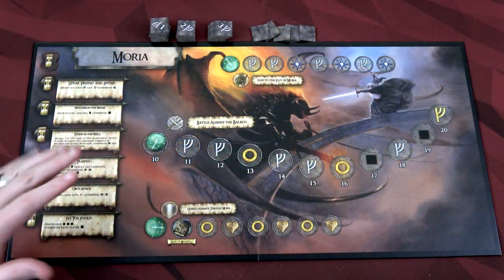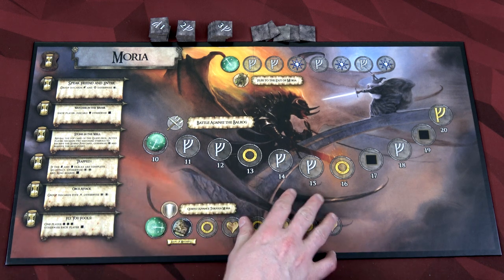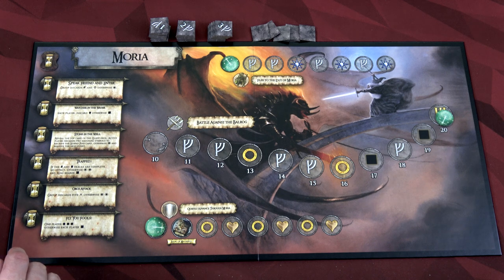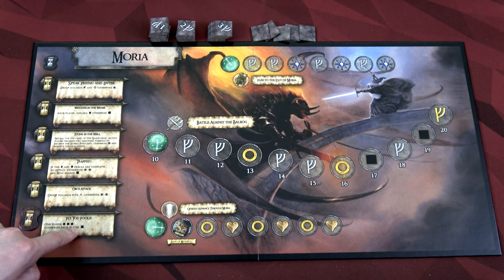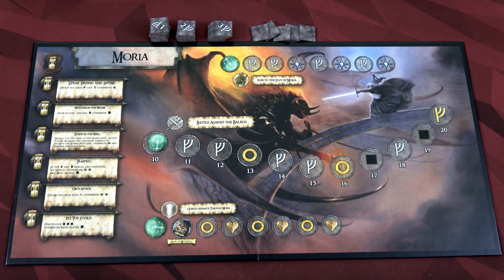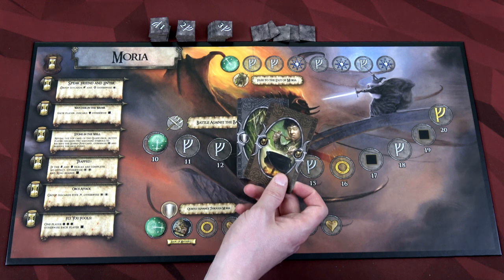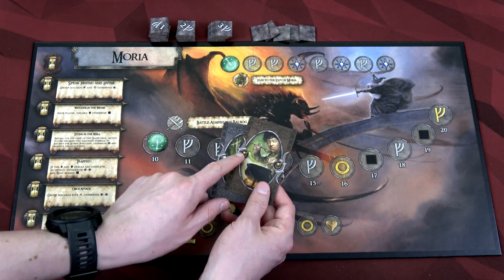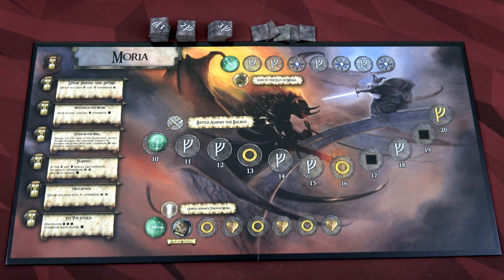Here we have our Moria map — I love this art. Look, there's the Balrog and Gandalf, so cool. Our goal on this conflict board is to get the activity marker all the way to the end. Once we do, we've completed this board and can move to Lothlorien. However, we can also move to Lothlorien if we go all the way down on the event track to 'Fly You Fools,' because that means we basically lost Gandalf. We'll start using cards from our hand — one brown and one gray per turn. And remember, all brown cards for Frodo are considered wild.